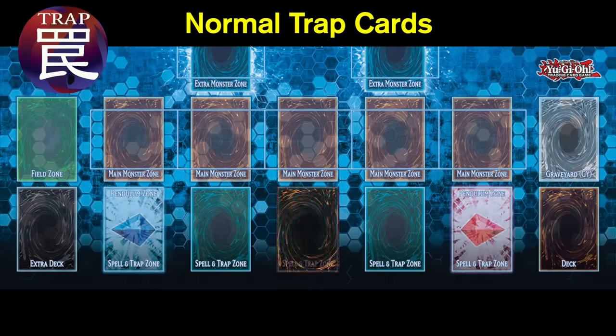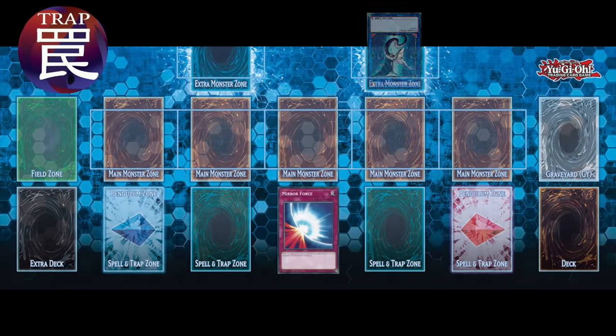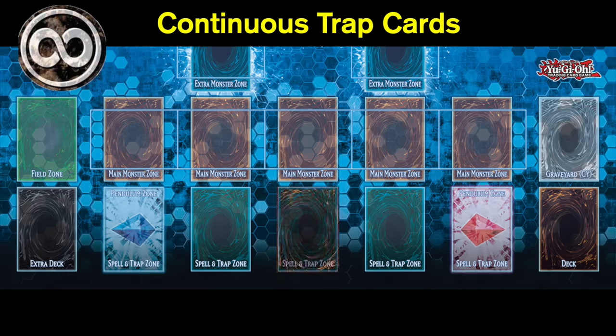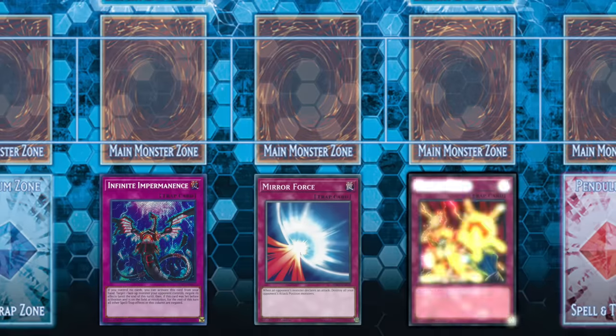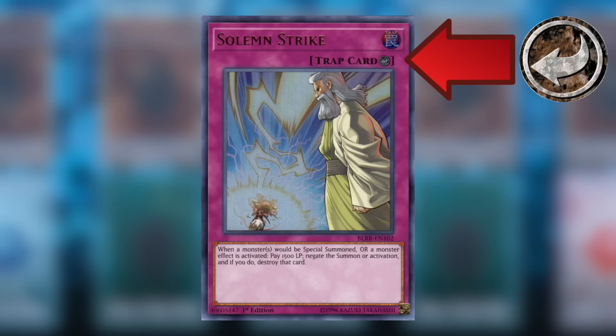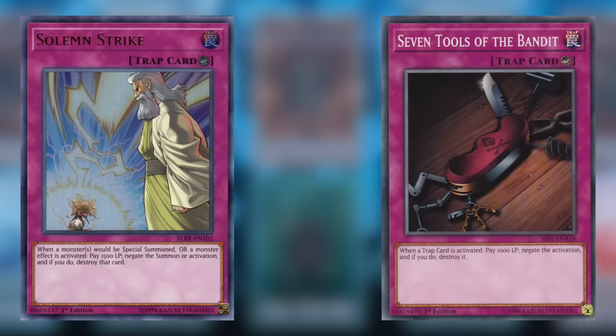Normal trap cards must be set face down for a turn, then when the opportunity strikes you may flip the trap card face up, resolve the effect, and send that trap card to the graveyard. Continuous trap cards must also be set face down for a turn, but once they are flipped they remain face up in the spell and trap zone until either the card says to send it to the graveyard or it gets destroyed. Counter trap cards are unique because your opponent is only able to respond to a counter trap card with a counter trap card of their own.